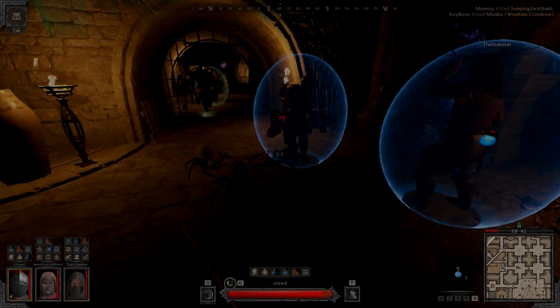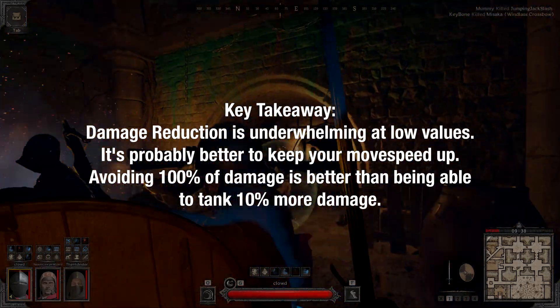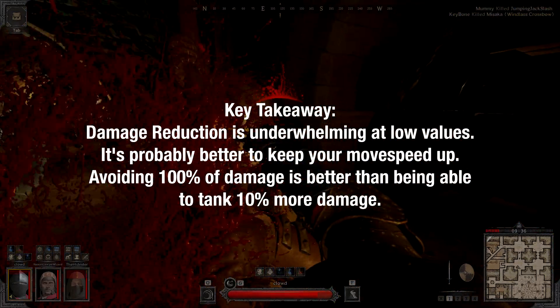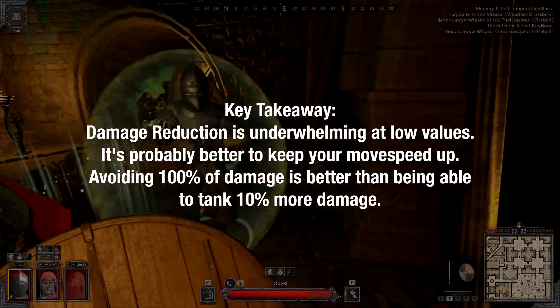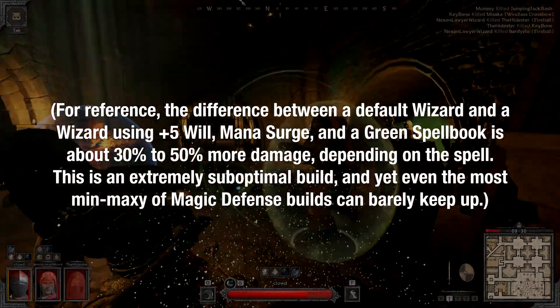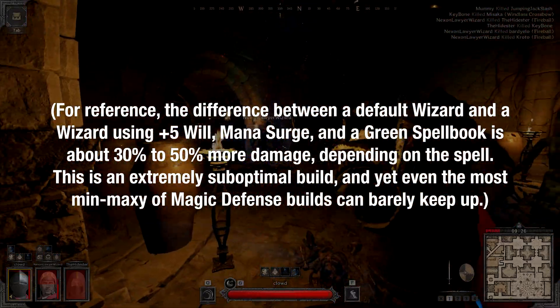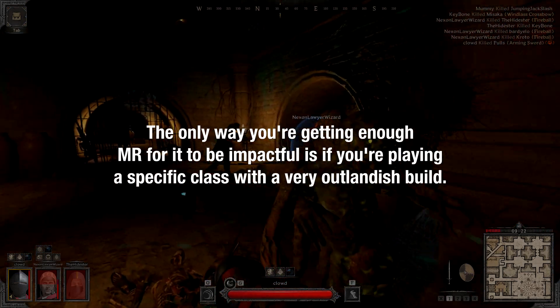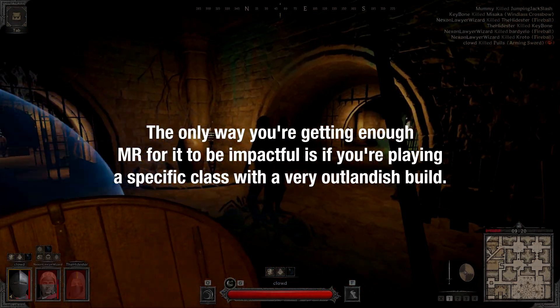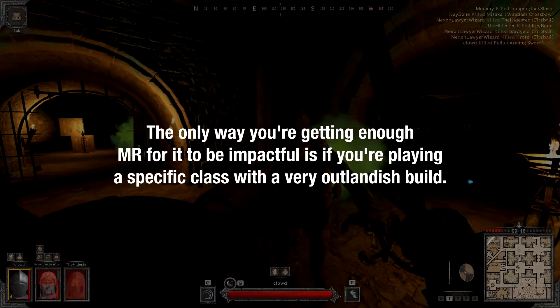And that's all there really is to say on magic damage reduction. The same point still stands from the armor rating video: damage reduction as a whole is extremely underwhelming at low values, to the point where you'd be better off unequipping your armor for extra mobility. The rate at which players can boost their damage with gear upgrades vastly outpaces the defense upgrades available, so it's better to plan to avoid damage than to plan to tank it. Only certain classes with certain special options even have a chance of finding value with this system, and only if they specifically build for it. For everyone else, it's an afterthought at best.